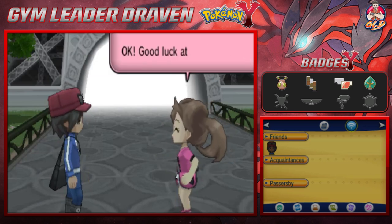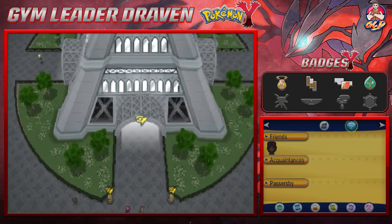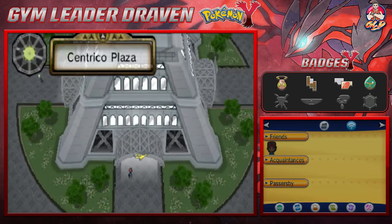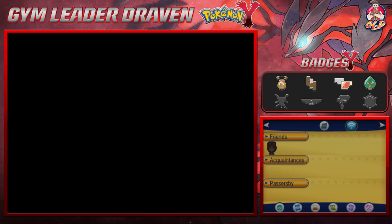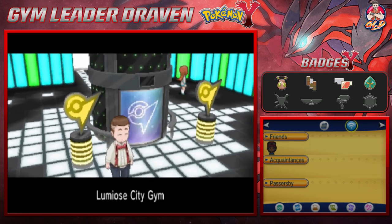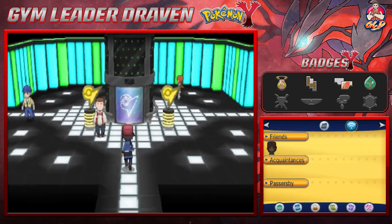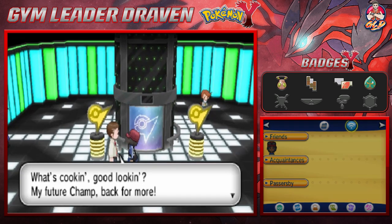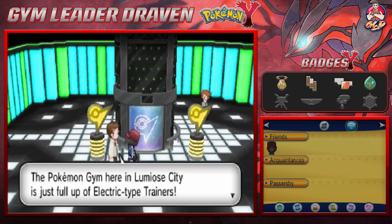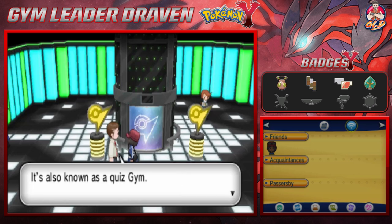We're going to the gym right now. Centrico Plaza — there are I believe nine sections to this place, but we're not going to spend a whole episode on all of this. We're just going to go straight for the gym, get our badges, and talk to the guy at the entrance. 'The Pokémon gym here in Lumiose City is full of electric-type trainers — you can just feel the buzz. It's also known as the quiz gym.'